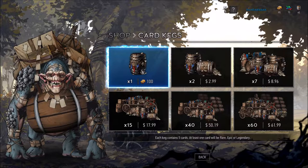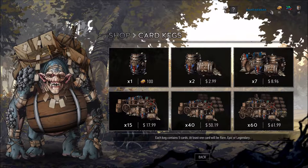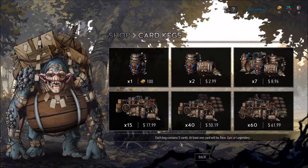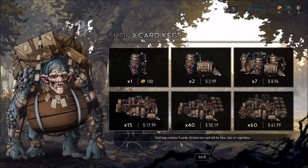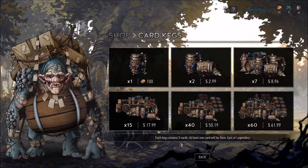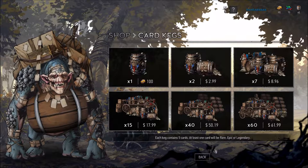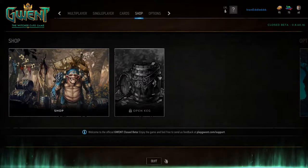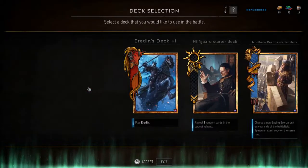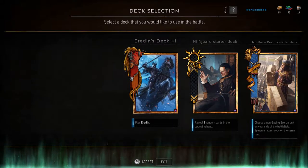You also get free kegs which you can earn every time you get up to a hundred. Each keg contains five cards — four cards are randomly selected for a random set of the available decks in the game. The fifth card you get to pick yourself from a choice of three, which is quite good. At least one card will be rare, epic, or legendary. I've had absolutely no problems finding a match, even though this is closed beta — there's plenty of people playing.